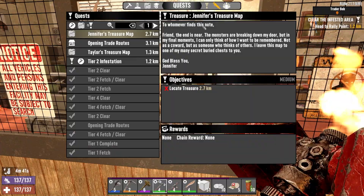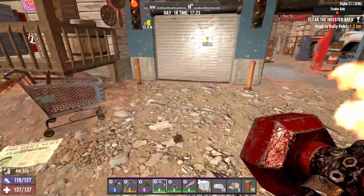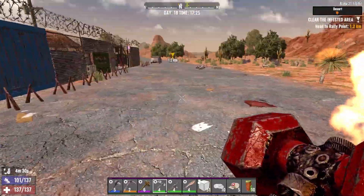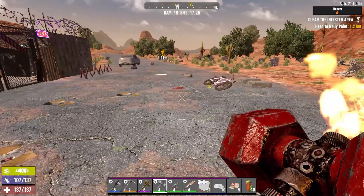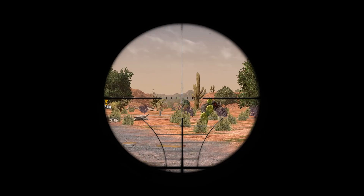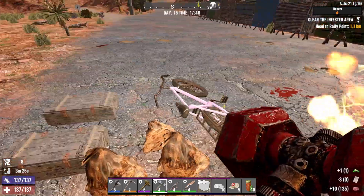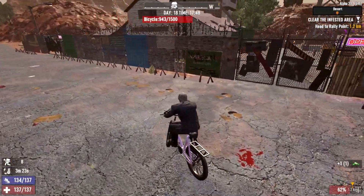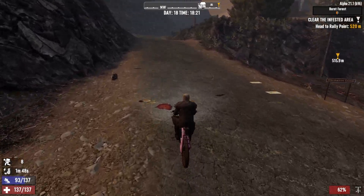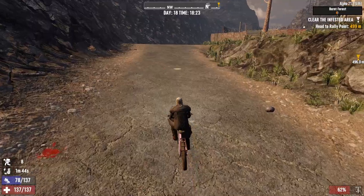I'm tempted to craft a tier one and then just wait until tier five for an improvement. He's got a tier-two infestation — that's going to be rough, but I guess we could try it; it's on the way home after all. We'll just have to dump stuff off in a chest. These chests are finally empty. Let's make a pit stop at Trader Jen to use the drop chests to throw away this stuff.